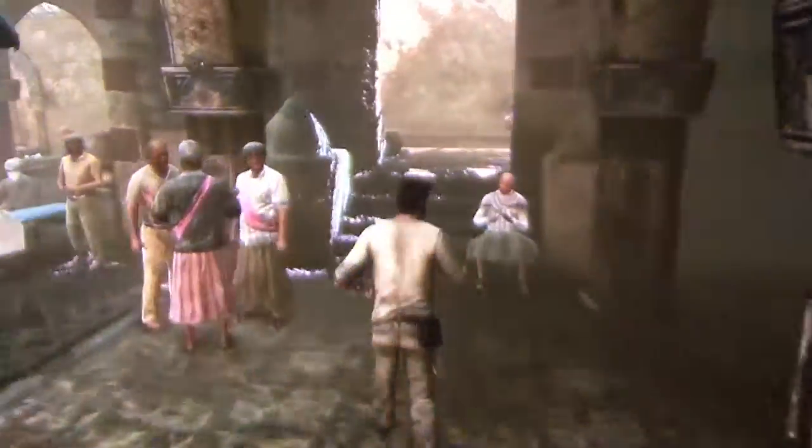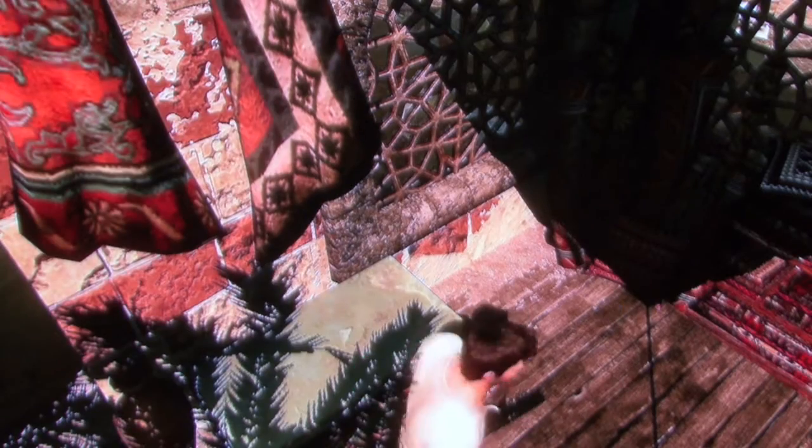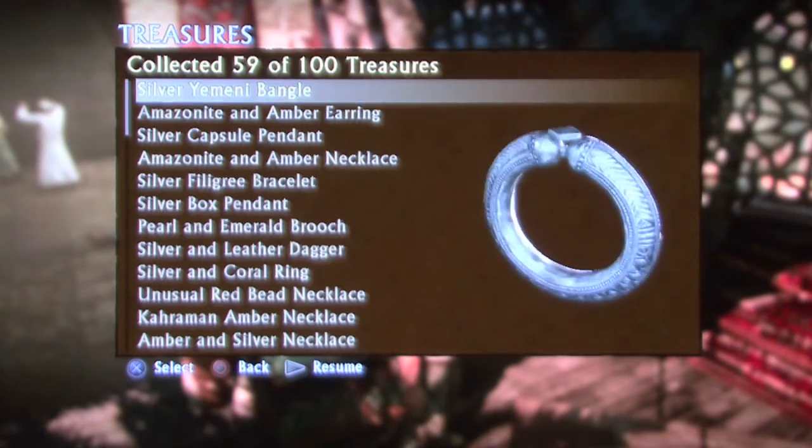Anyway, you eventually get spit out in this marketplace area. Go up some steps to the right and on the ground behind a counter is the final treasure of this chapter. It is a silver Yemeni bangle. Yay!